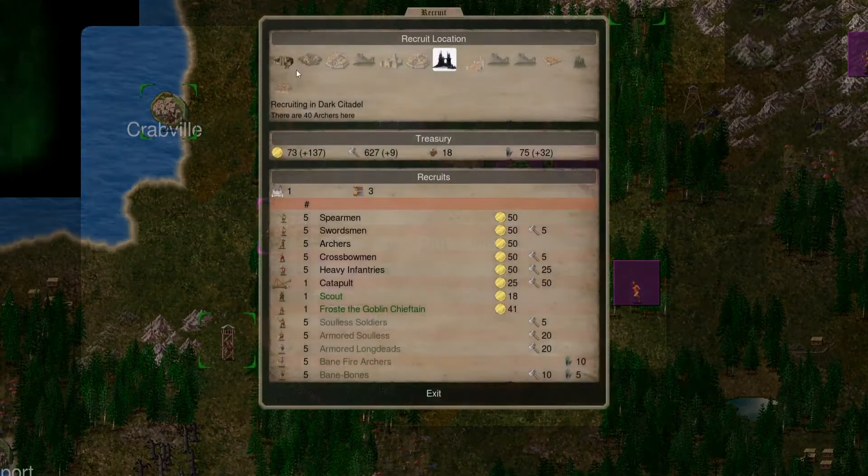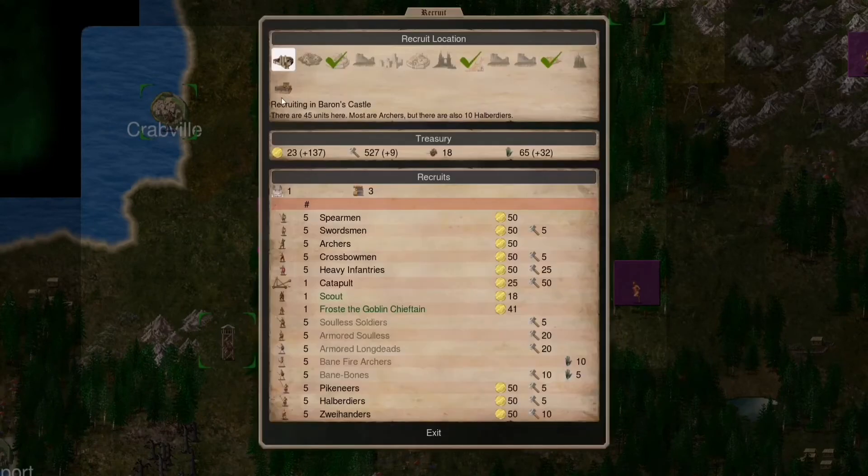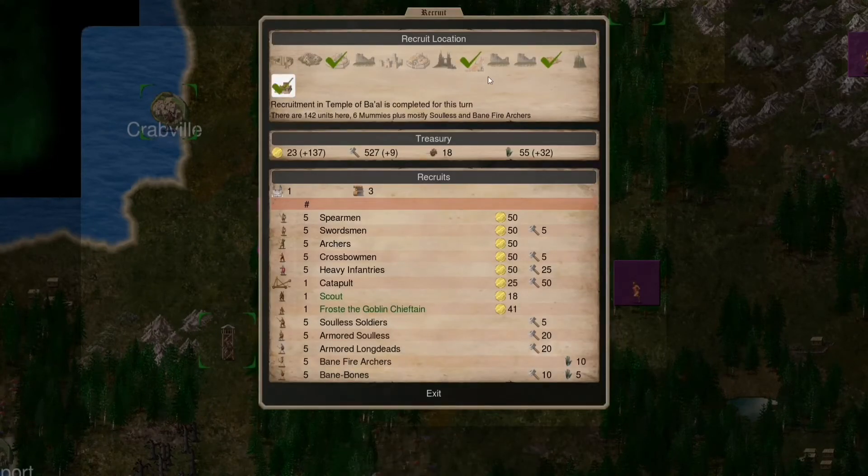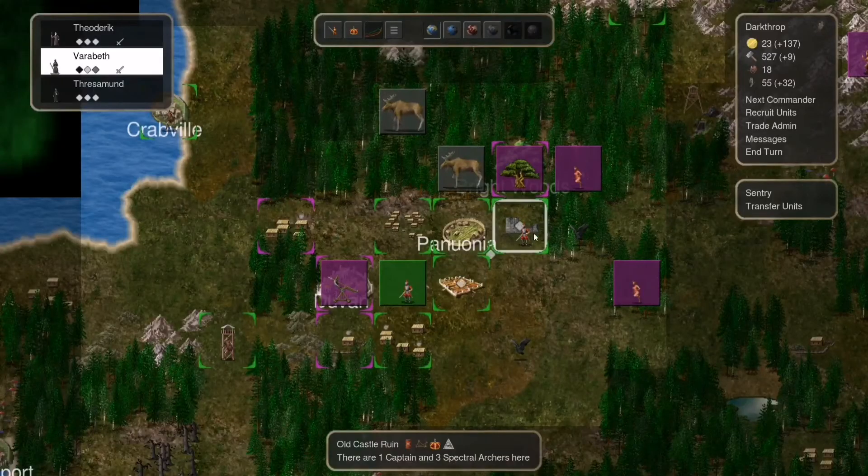Recruit units first, and more of these guys. Catapults right now — not enough gold obviously. Let's go for this one. Now that I have done that, let's go here and recruit some more units.